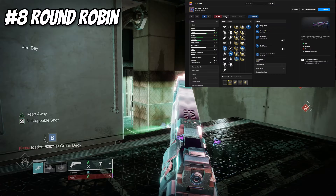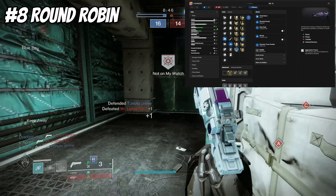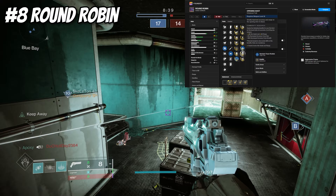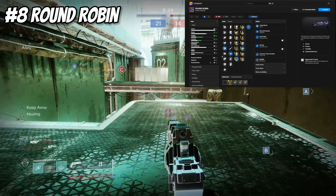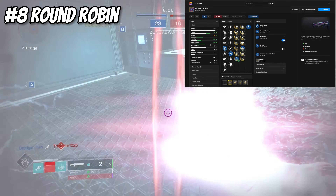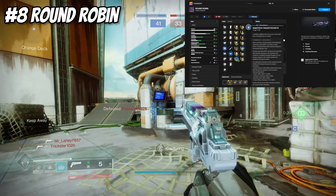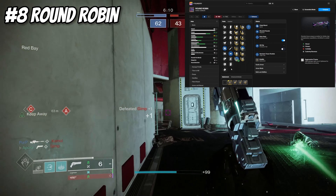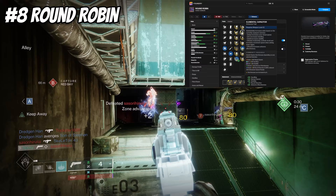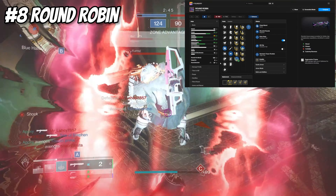Next, for our eighth weapon, we have Round Robin — another Neomuna hand cannon that's a 120 Aggressive Frame strand hand cannon. I run Fluted Barrel, Ricochet Rounds, Keep Away with Kill Clip — though you can use Opening Shot instead. Kill Clip with the 120 is nice because it lets you two-shot people. I throw on a stability masterwork for 45 stability and 61 range; activate Keep Away and you get 73 range with good reload speed. It also has a cool origin trait called Nanotech Tracer Rockets — landing multiple hits turns your next shot into a homing micro-rocket. Elemental Capacitor with Void is also worth considering for extra stability. 120s are insane in PvP right now.